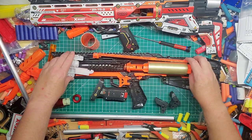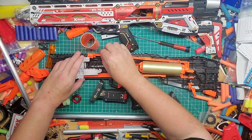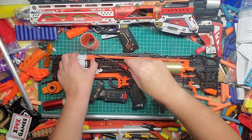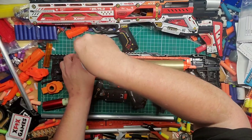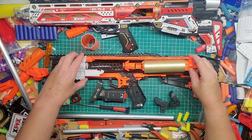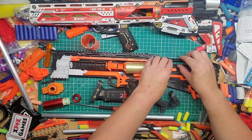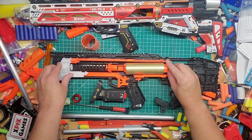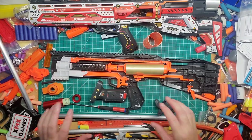Make sure this piece is facing down. This piece goes right back on there — screw it back in. There we go. The assembly should be all good, just put it back to where it was. Make sure it's all lined up. Yep, we're good. The plunger tube part is done.